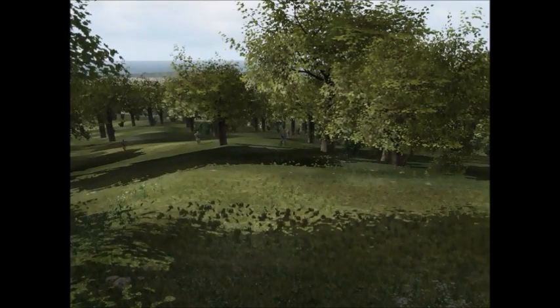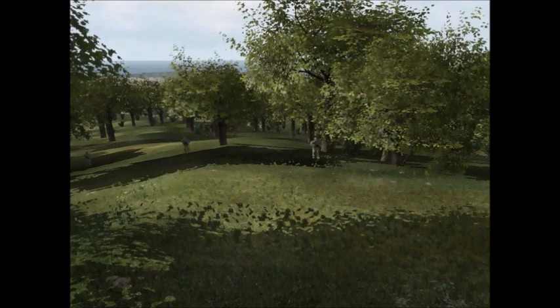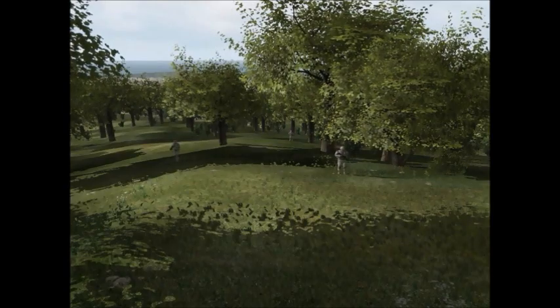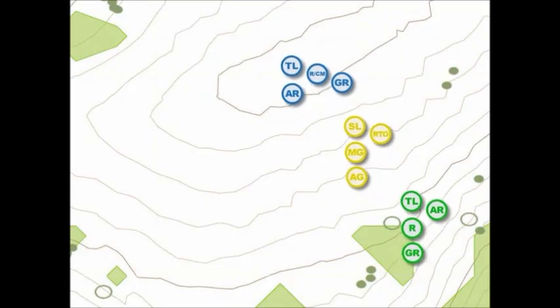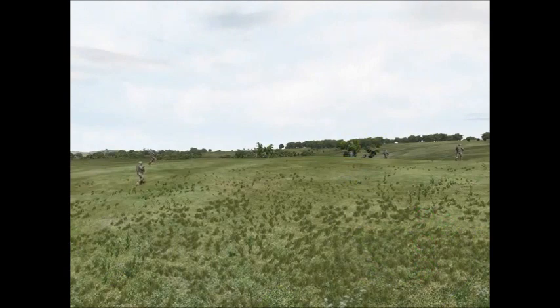The distances between personnel and Fireteams are based on the ability of the leader to maintain control, and are sometimes determined by vegetation and terrain. The leader may reduce distances based upon terrain or vegetation. For example, the Squad may be traveling in terrain such as rolling hills, where one Fireteam is in low ground and another is cresting over the top of a hill, necessitating closing the distance to maintain control. Conversely, distances may be increased in open and flat terrain. Maintaining control while maximizing situational awareness is the goal.